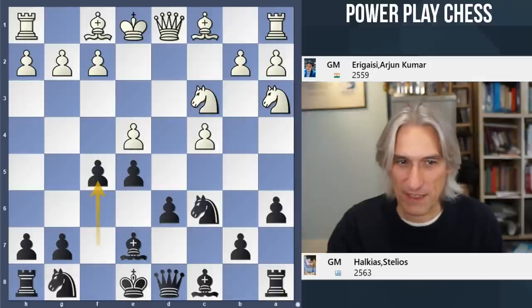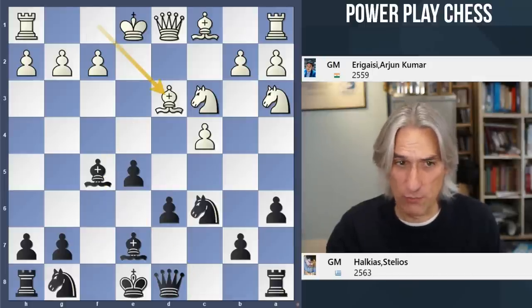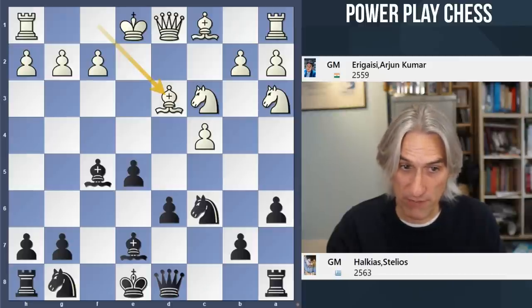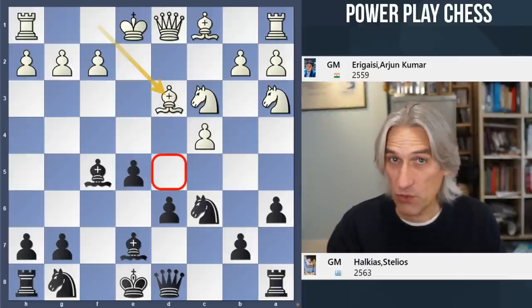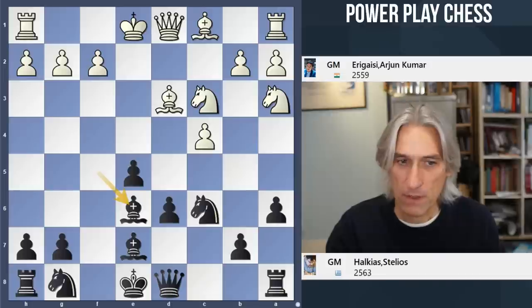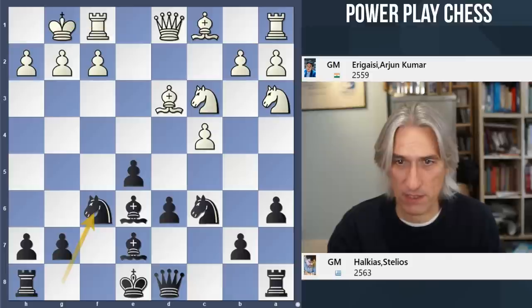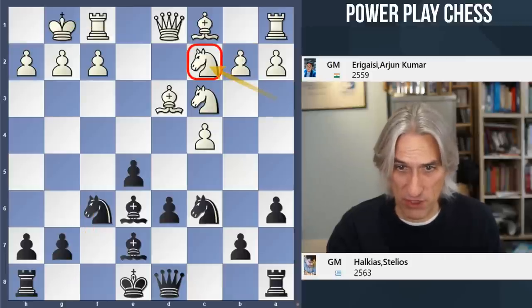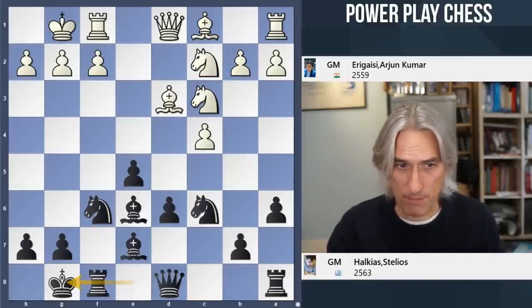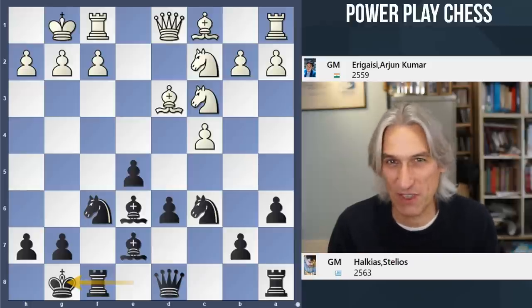White exchanges and plays bishop d3. I think that's a good move because exchanging the light square bishops will give white greater control over the d5 square. That's why black just ducks back with bishop e6, to keep a bit more control over d5. Castles for white, knight f6, the knight comes back to c2, and black castles.